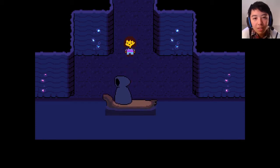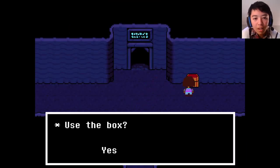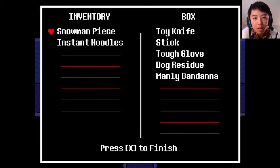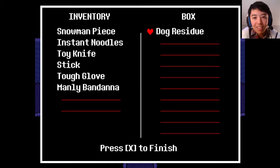Not quite. Should I get the items to sell? Yeah. Oh my gosh, I have like nothing. I really do need to stock up on some food. So — toy knife, yeah you can sell all that. Stick, tough glove, bandana, and dog poop. Yeah, you can sell all that.